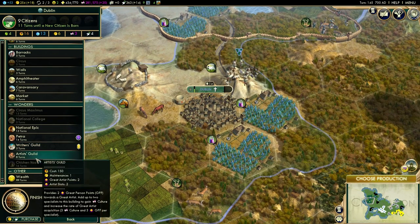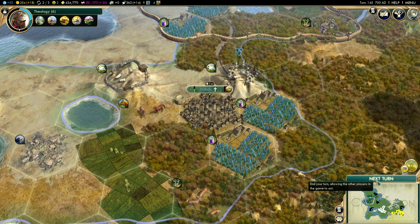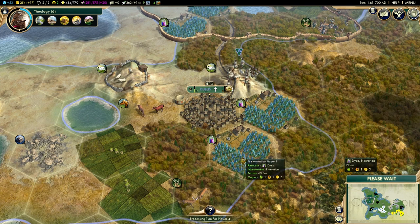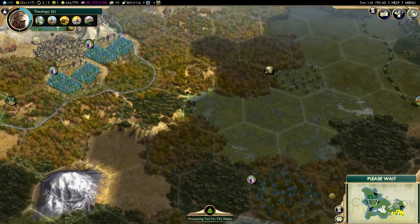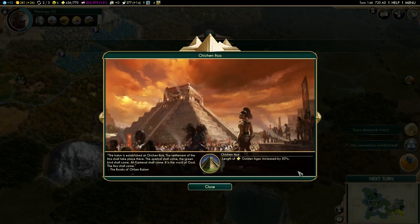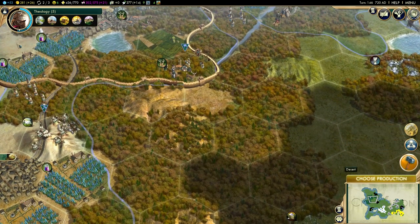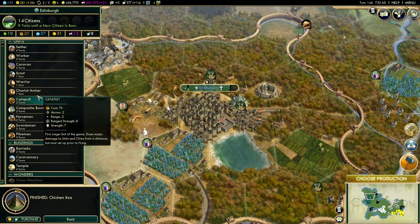Choose production at Dublin — let's go for a market and get these markets up and running. We might be able to get the East India Trading Company done. Chichen Itza is now built, and we've got another city connected via road. We've now got 26 gold per turn coming in and happiness is back up to six. We still need another caravan, so let's get one of those out — it's only two turns away.